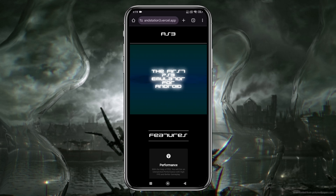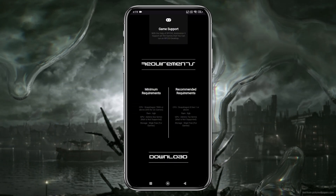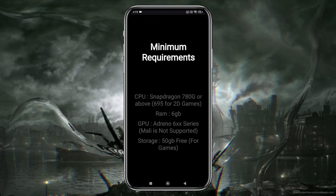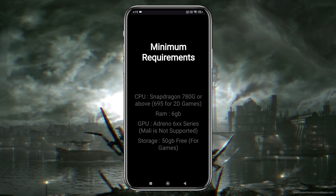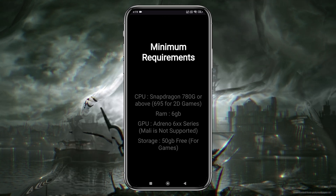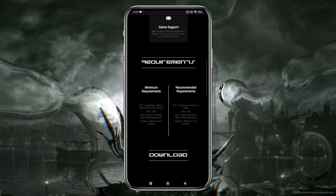Let's dive into the system requirements for the AnStation 3 emulator, because it's essential to know if your device can handle it. For the minimum requirements, you'll need a Snapdragon 780G processor, 6GB of RAM, and an Adreno 600 series GPU. Unfortunately, Mali is not supported. Also, make sure you have 50GB of free storage.